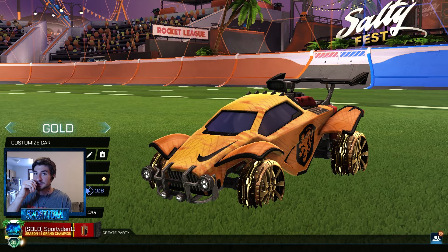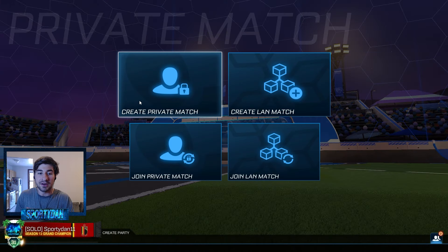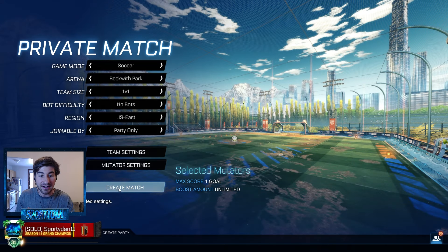Let's head over to Rocket League really quick. We're at the main menu — what if there was a way you go to the item shop and there's your skin right there? How cool would that be? It would show up in one of these tabs. Think about it — we have engine audios, we got goal explosions, all that stuff. There are also other things that could be coming, like custom demos — instead of smoke it's maybe something else. There's a lot they could add.